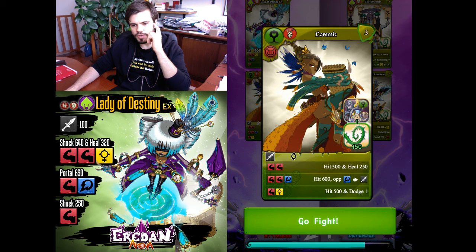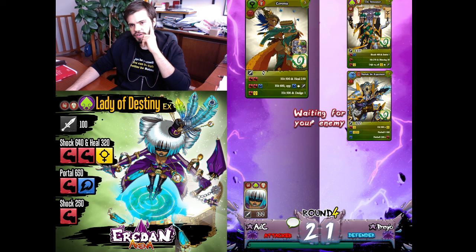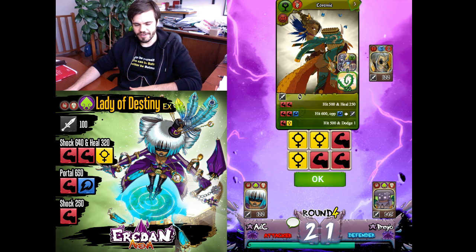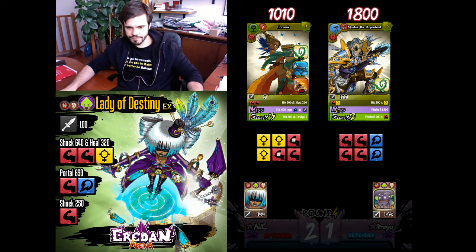I'll go with Loremi — Loremi is best in attack. If Loremi loses I'll use Lady of Destiny in defense. Best thing here — I don't know, maybe Marlock. I should be able to win with both Marlock and the Announcer, so Predio is in a bad situation. Oh, that's a good roll but I want the blue one — three dodges, that's too strong against Marlock.